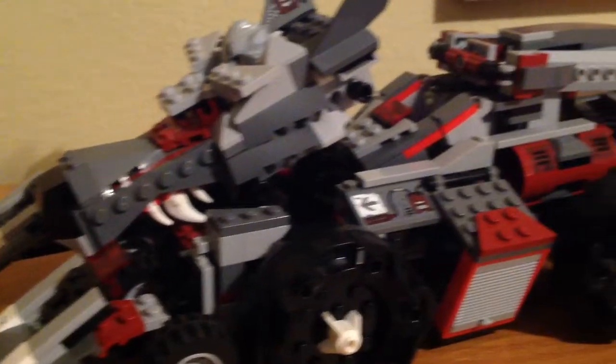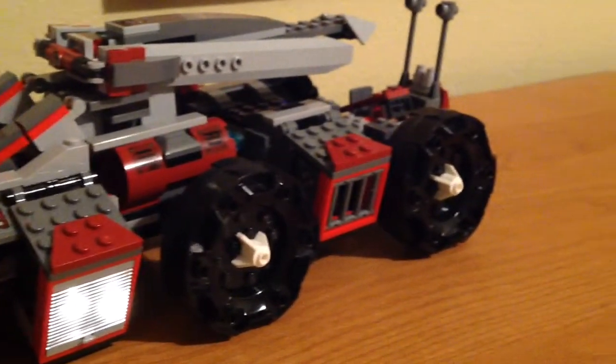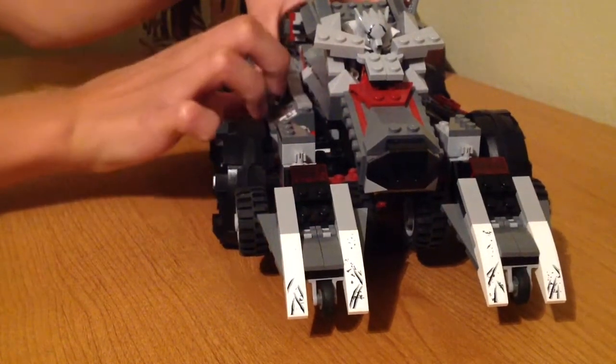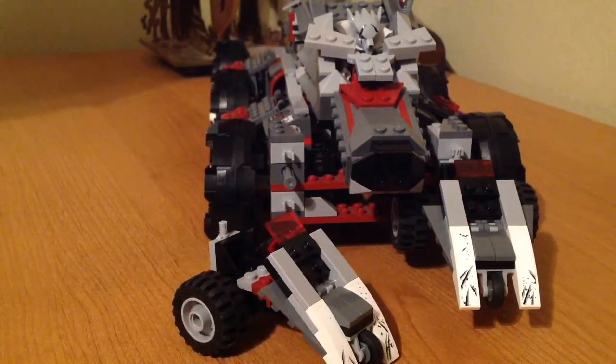As you can see, this model is very, very large. In the front of the model, if you push these crates forward, they will launch. Claw tricks.